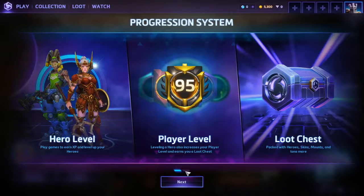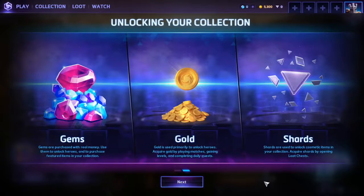They are introducing two new currencies into the game. You still have gold like you always have, but you also have gems, which basically represent real money — you buy gems and can use them to buy heroes or gold. Shards are another currency: if you get a loot chest and there's a skin you already have, that skin will be converted into shards, which can then be used to get other skins, mounts, and stuff like that.